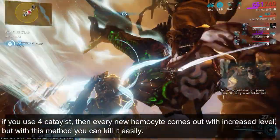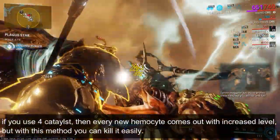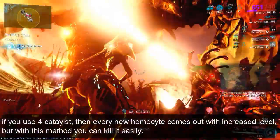If you use Forkutails, then every new Hemazite comes out with increased level, but with this method you can kill it easily.